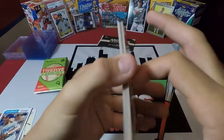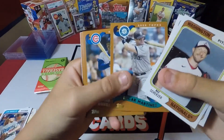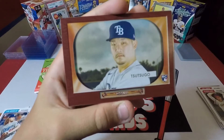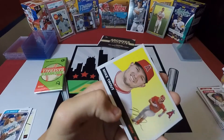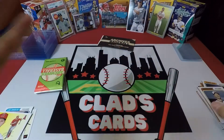Next up, we got Max Scherzer, Blake Snell, Martinez, Dawson, Tim Hudson. We got a Tosugo, Nolan Arenado, and a Mike Trout. Any Mike Trout is good. We'll hold Tim to the side.